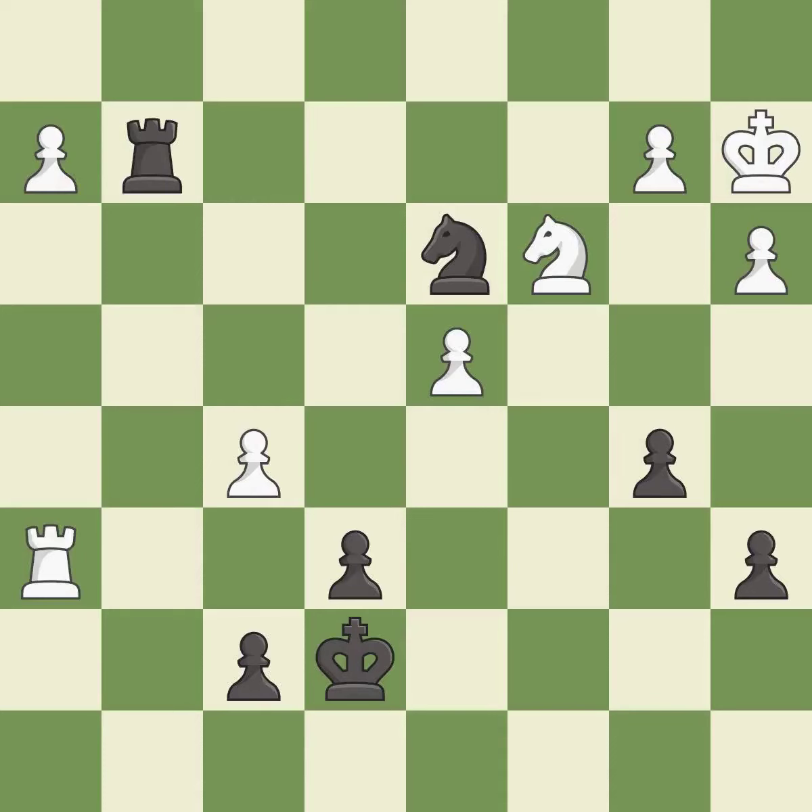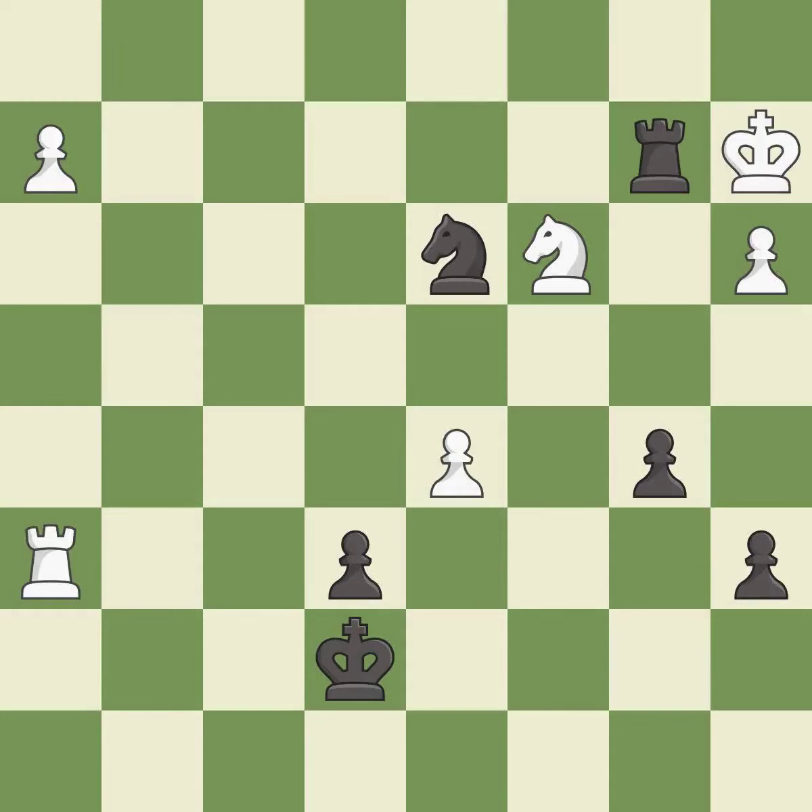This move puts the knight on a safer square. The pawn is now passed because it can no longer be challenged by opposing pawns as it tries to promote. Takes back. This threatens to create a passed pawn. This prevents the opponent from being able to create a passed pawn.